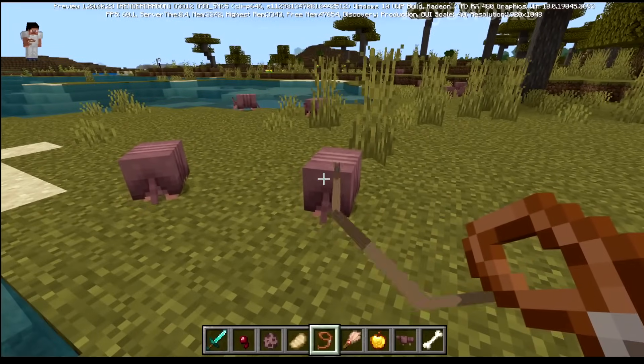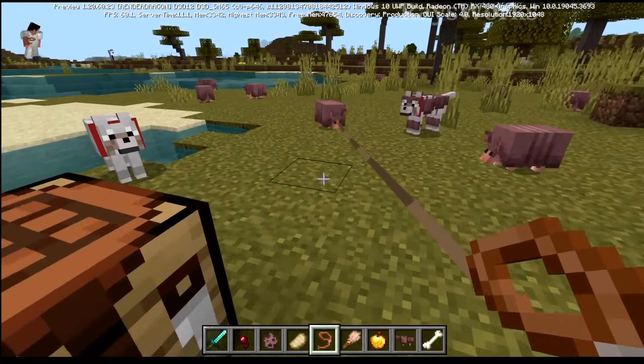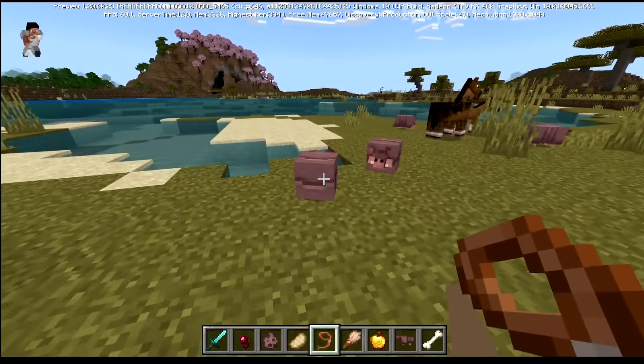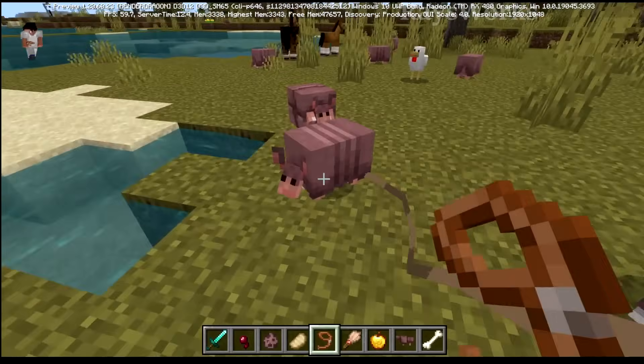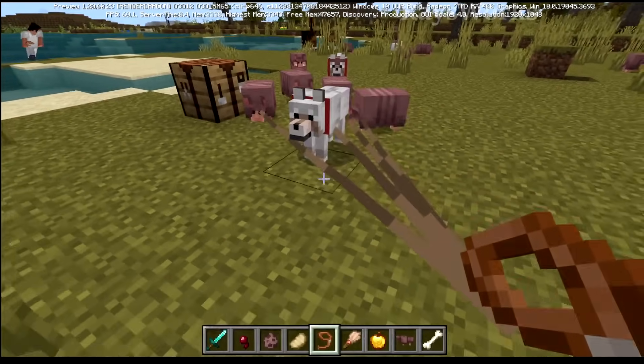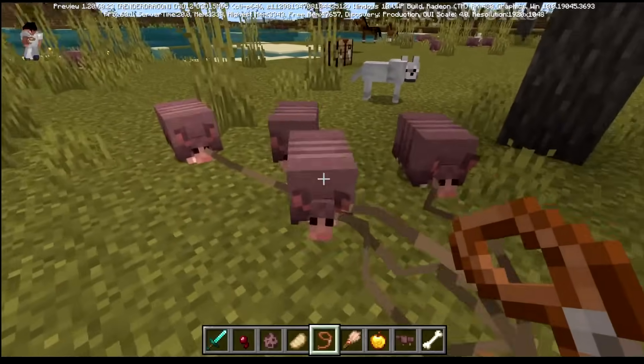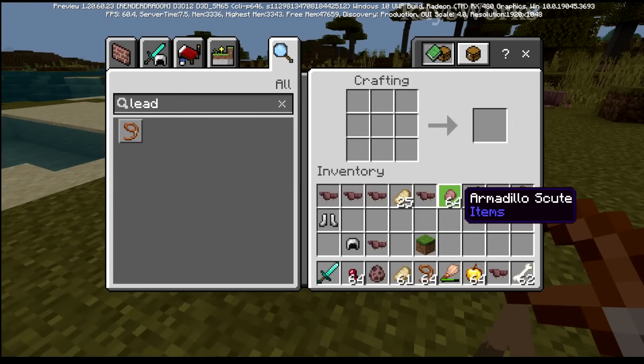Armadillos are passive mobs, so you can use a lead on them and pull them around. Even if the armadillo is scared and rolled up, right-clicking with the lead will automatically unroll it — so you can't pull around the rolling version. You could make a whole army of armadillos and bring them back to your base to keep collecting scutes.